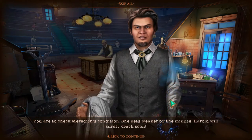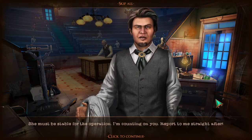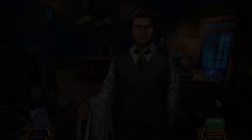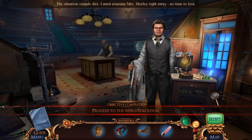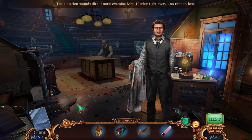You are to check Merida's condition — she gets weaker by the minute. Harold will surely crack soon. She must be stable for the operation; I'm counting on you. Report to me straight after. The situation sounds dire — I must examine this right away, no time to lose. Well, there's time to gather morphing objects obviously.